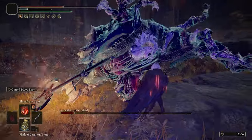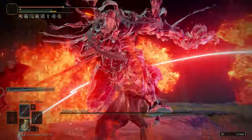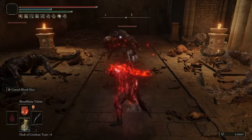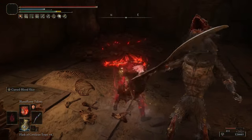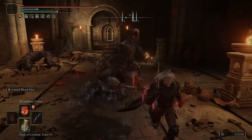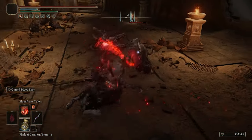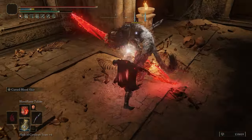If you somehow get surrounded by enemies, then it's even better because you can just unleash a sweep, which pretty much covers almost half of a circle, and then you can always readjust your character and create the second one to fully encircle yourself in that damage, resulting in pretty much anything getting blasted and interrupted in the process.